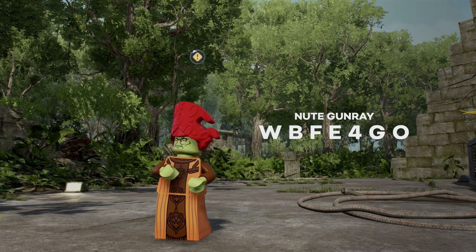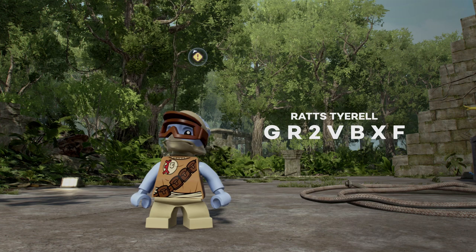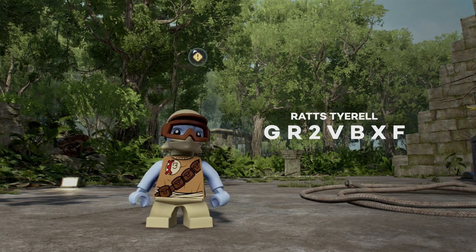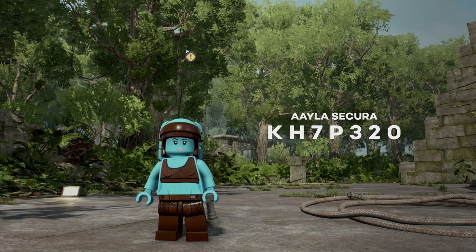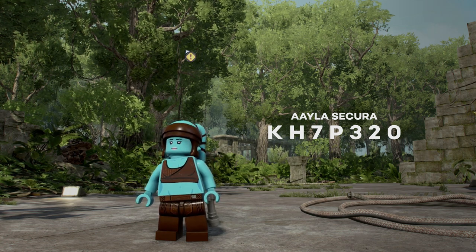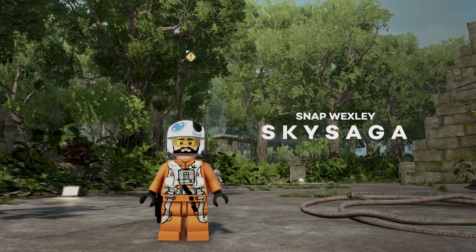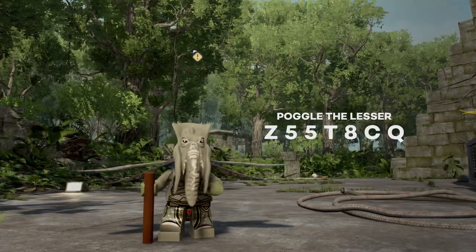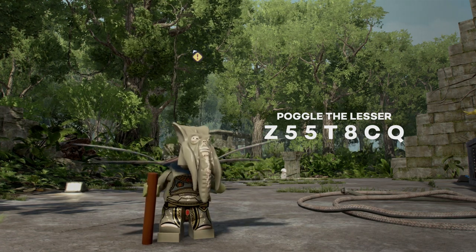To get Nute Gunray, we can type in WBFE4GO. To get Ratts Tyerell, we can type in GR2VBXF. To unlock Aayla Secura, we can type in KH7P320. To get Snap Wexley, we can type in SKYSAGA. And to get Poggle the Lesser, we can type in Z55TBCQ.